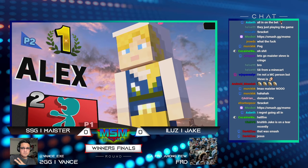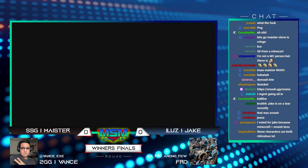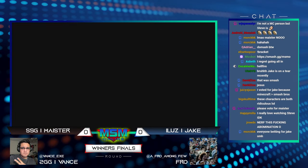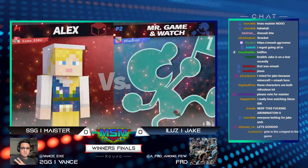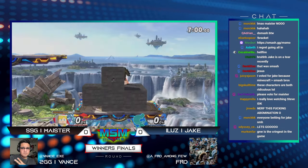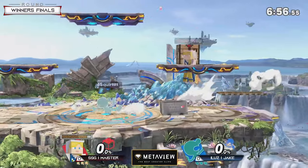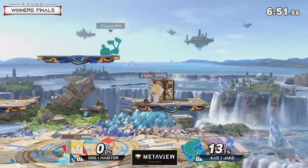Honestly the down smash has been paying off so much for Alex — I'll just call Steve as a whole — but anybody who mains those characters, it's so good. You can use it with trap tools alongside TNT, and it sticks out from the stage. It's a really hard thing to deal with because it's essentially a really great down smash. Honestly, Game Watch is cringe until Steve is on the screen, and then Steve becomes the most cringe thing you can see — whoever chat prefers, it's the lesser of two evils.